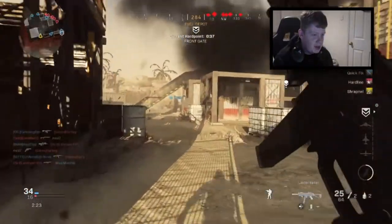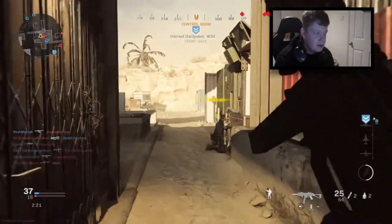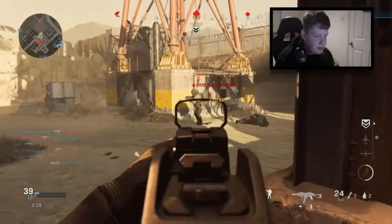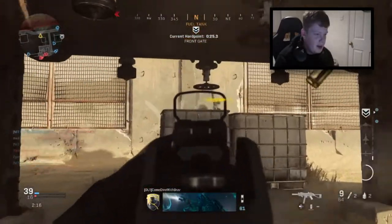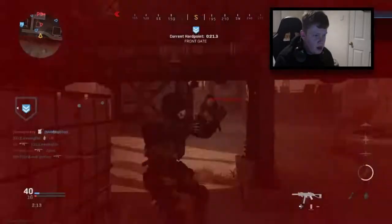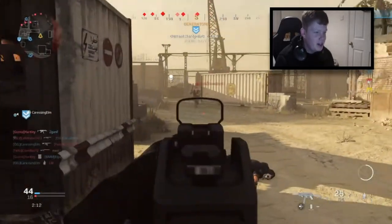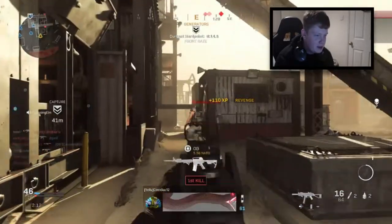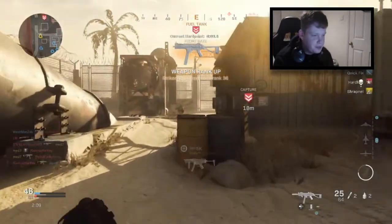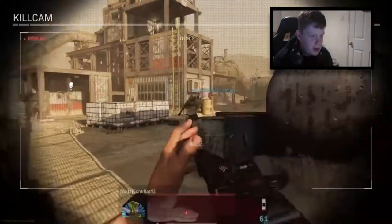Worst thing ever — I had literally escaped and then some kid just crouching, looking right at me. I've been shotgunned — even worse. That streak is gone. We're winning though, nonetheless. That was such a good streak gone to waste, but honestly you need to try out this UMP class setup. This is probably what you're watching right now, so you've already seen the class setup — try it for yourself. It is a beast.